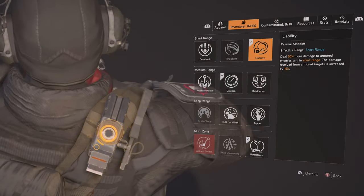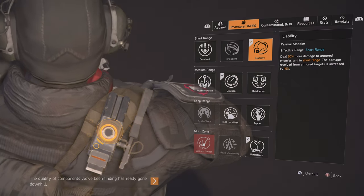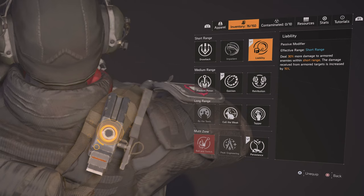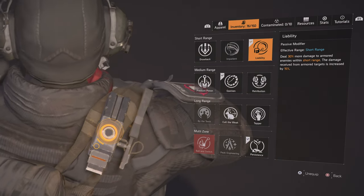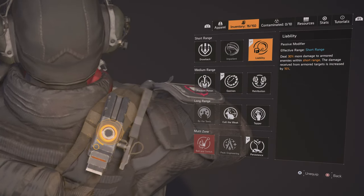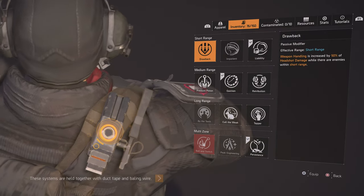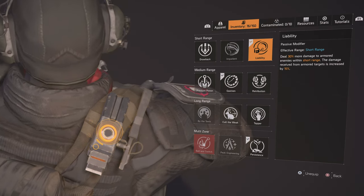What I've found so far: I'm mostly a short range player, so I use the Ouroboros a lot and I'm usually in the short radius. I really like Liability — do 30% more damage to armored enemies within short range, and damage received from armored targets is increased by 15%. With this you do 30% extra damage, which is really nice. You can also try Drawback or Impatient, but Liability does the highest damage.